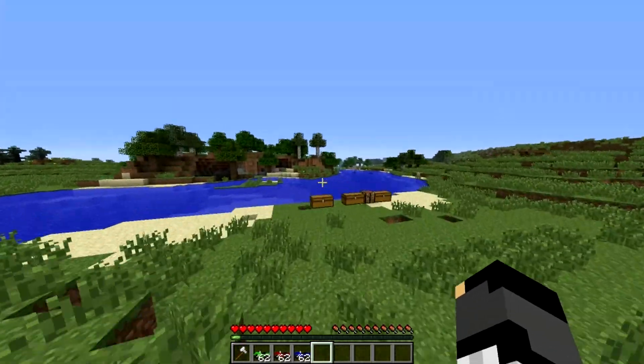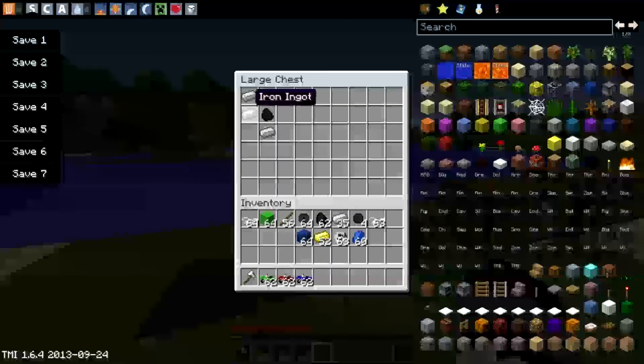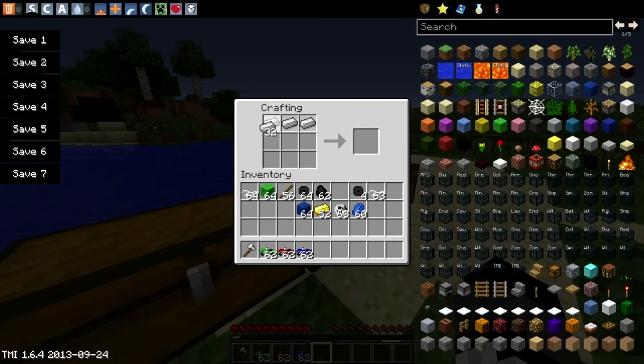I'm going to show you how to craft these bikes. First of all you want to make an engine. To make an engine you're going to need five iron ingots and one piece of coal: three along the top, one in the bottom-middle left, then one in the bottom middle, and then put a piece of coal in the middle to make the engine.